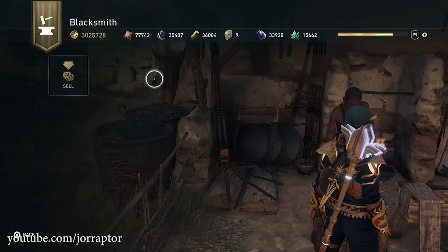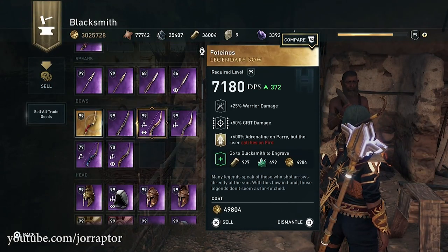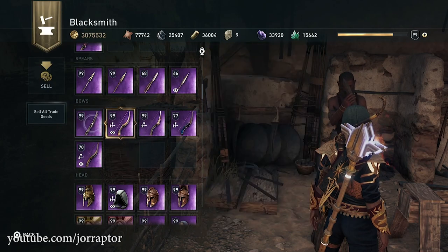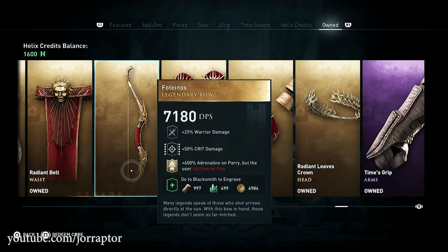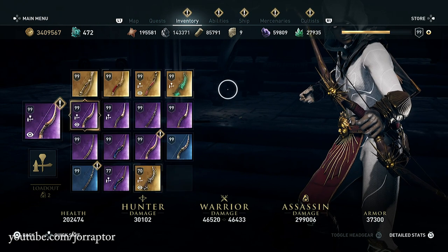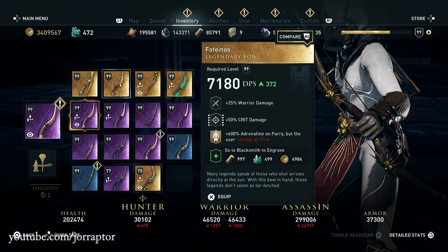There was another way to get unlimited money or materials — by selling the bow from the Helios pack. It's a legendary bow, so for some reason you could sell or dismantle it and then pick it up in the owned section again, giving you it back in your inventory to sell or dismantle repeatedly. But it's a legendary item so this was not supposed to happen. After this update you can see that you can no longer dismantle or sell it.